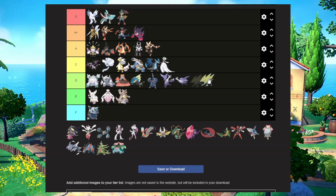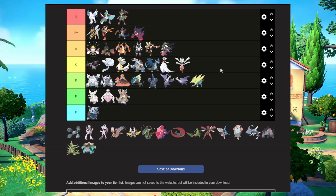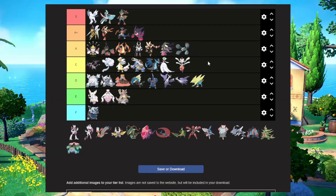Mega Manectric I'm going to put in D tier. They did a lot with the original Pokemon design, but I mean, they turned it into a lightning bolt — it's kind of meh. Mega Mawile I'm going to put in A tier. I think it took an okay design and turned it into an awesome design. Mega Medicham I'm going to put in C tier — it's okay. Normal Medicham is pretty cool, but just like Gardevoir, Froslass, and Altaria, they kind of made it a bit fluffier. Mega Metagross goes in A tier — it looks awesome, it's really cool.